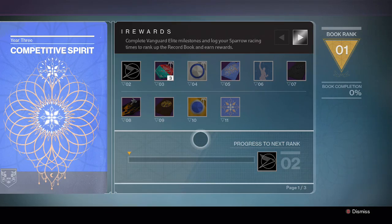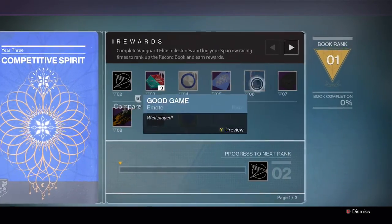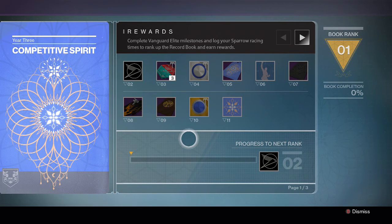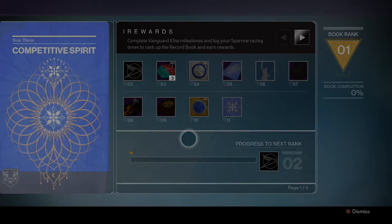So that is the Competitive Spirit booklet in a nutshell, with all the rewards. As you hand them in, you get the rewards as you rank up. Hope you got something out of this video — thanks for watching, I'll see you next time.